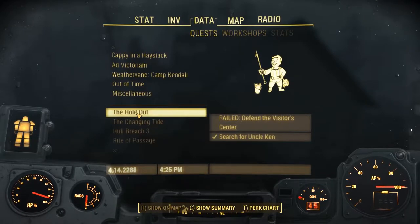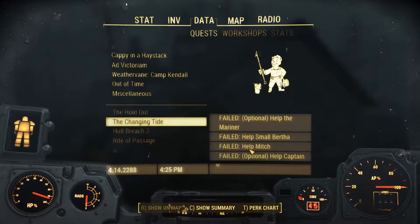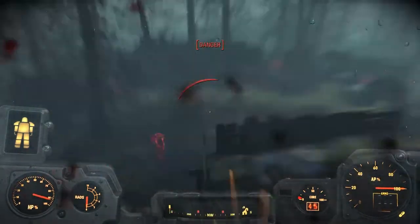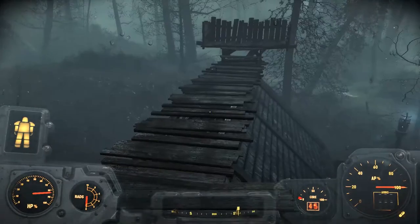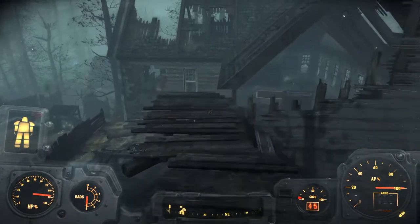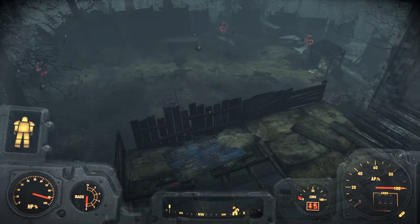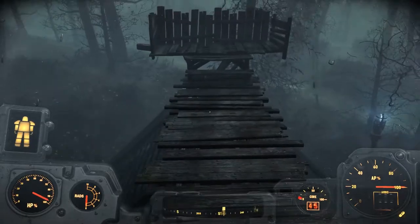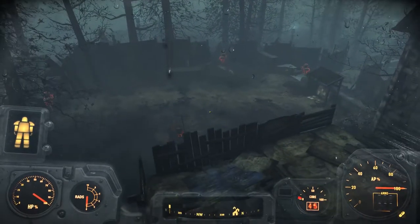Defend the visitor center - failed. Help Small Bertha - failed. Help Mitch - failed. I can still help all these other people. Just because stupid Uncle Ken walked into the path of a grenade doesn't mean I can't help everyone else. I wonder if I can build a wall around him or something so I can succeed in the quest and keep him alive. Because I can take out all these dudes - I'm not even damaged really. So yeah, I think we're going to try this again - talk to Ken and then box him into something to try and keep him alive. Let's give it another go.